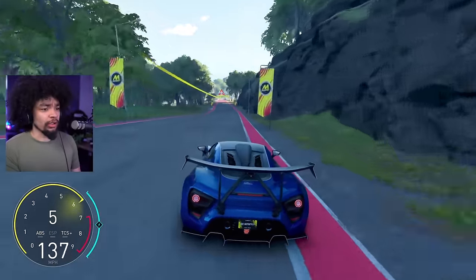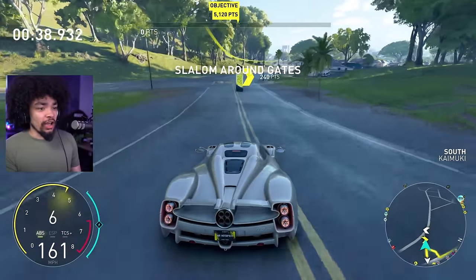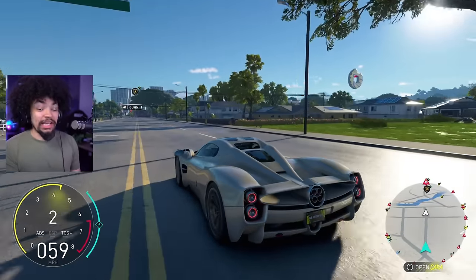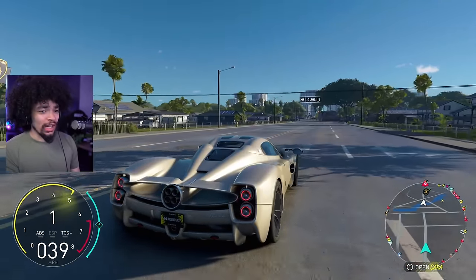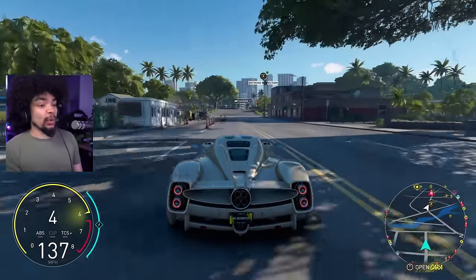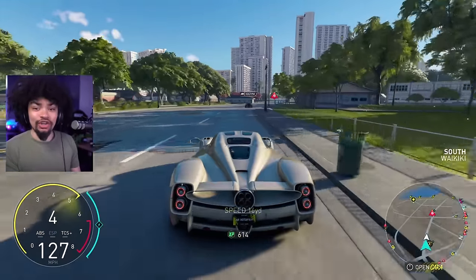There are two cars in this bundle, so switching over to the Pagani Utopia - I have genuinely never heard of this thing. To me it looks like the Pagani Zonda, one of my favorite Paganis, but it looks really old school and classy. You'd be surprised to know this car was actually built in 2023.